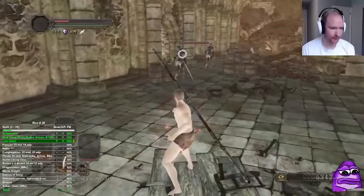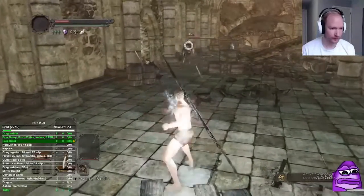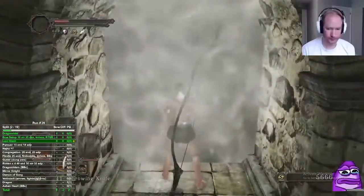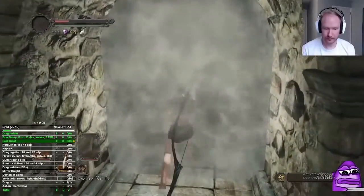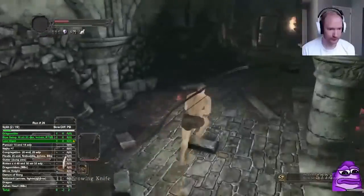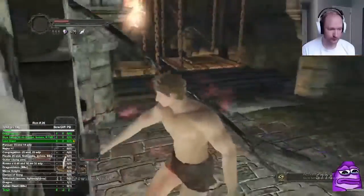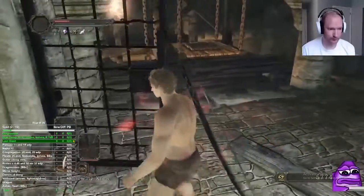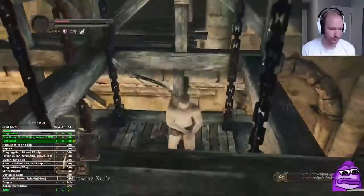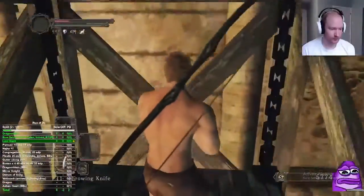I use throwing knives on these guys even in my meta runs. You could use great bow arrows, but since they're so expensive per arrow it's better to use throwing knives. I also don't think the great bow will one-shot them — throwing knives are quicker between shots so it's safer.